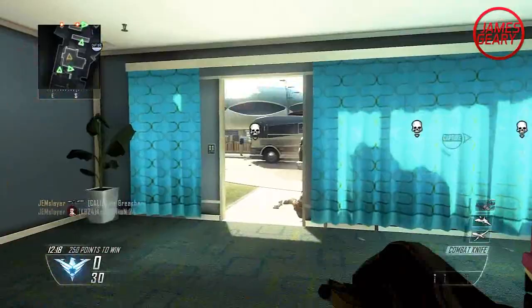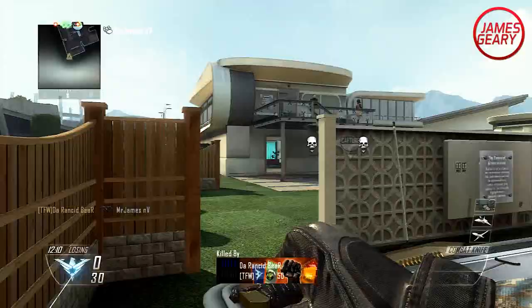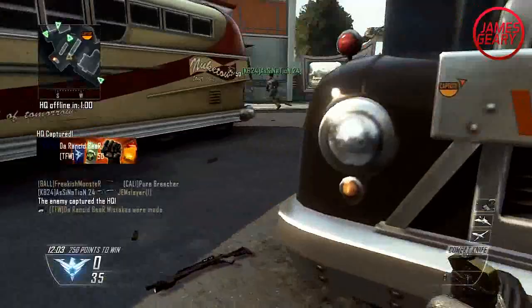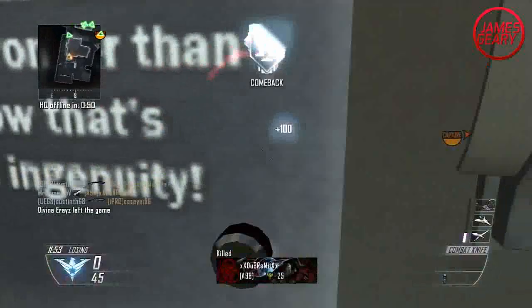I added Ghost to this class so you stay off the radar. I also added Toughness because that one gunfight against the enemy is going to be the most important. I did make a video comparing running with the combat knife using Lightweight versus Extreme Conditioning versus neither, and Lightweight didn't actually help too much more. In a scenario where you're just using the combat knife, I recommend Lightweight, but when you're also going to be using a gun, I substitute Lightweight for another perk. That Lightweight versus Extreme Conditioning speed trial comparison will be down in the description.